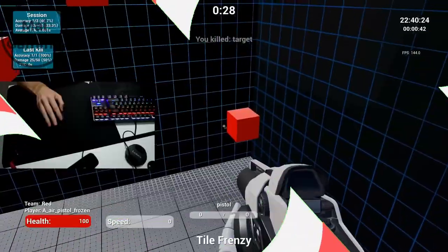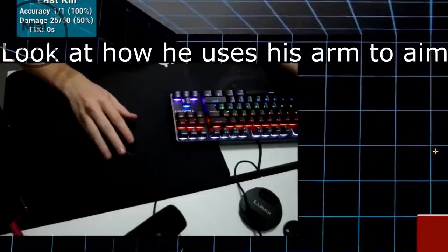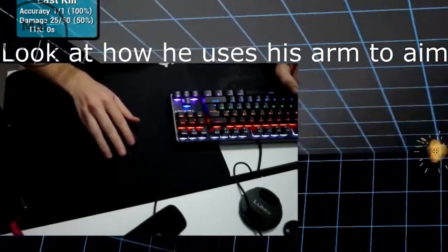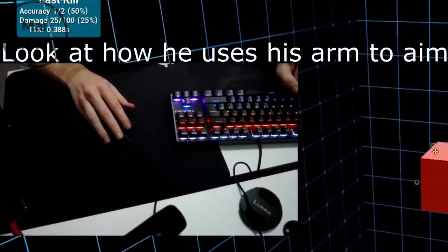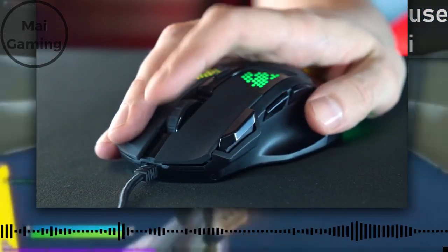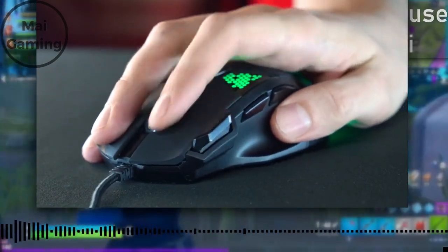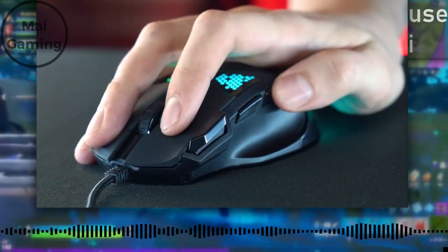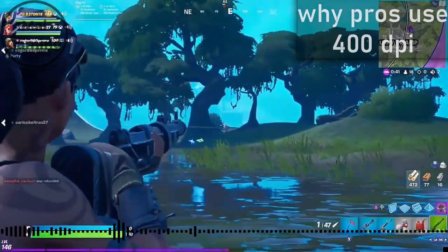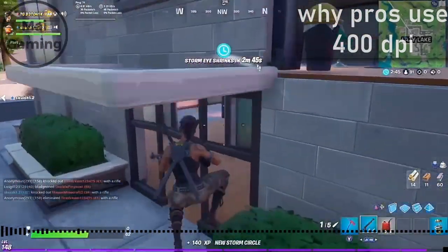Pros get so used to 400 DPI that they don't even feel like it's hard to move their whole mouse across the mousepad. Another reason pros use 400 DPI is that tracking and flicking aim also improve. A higher DPI won't be as stable — if you tilt your mouse even a centimeter it's going to ruin your aim. With low DPI you can track and flick smoother and with ease, and flicking is more accurate since an enemy exposed at a farther direction requires precise aim.